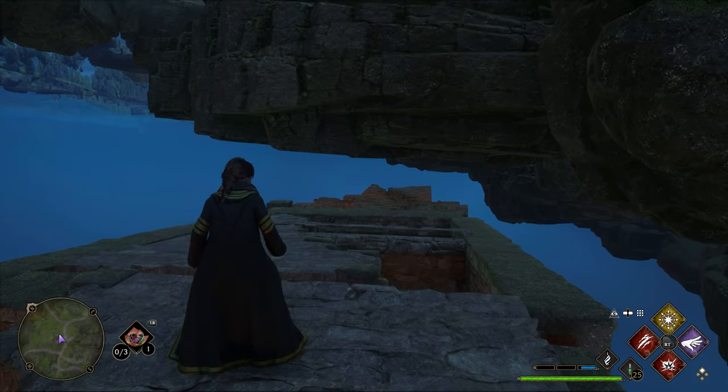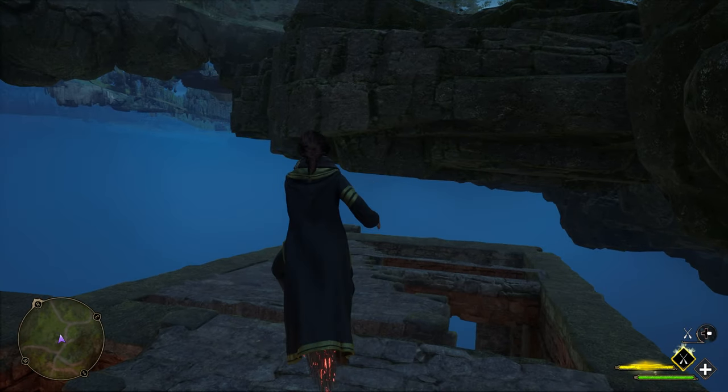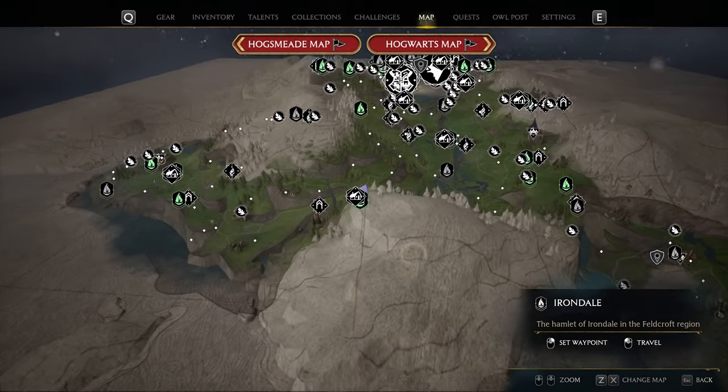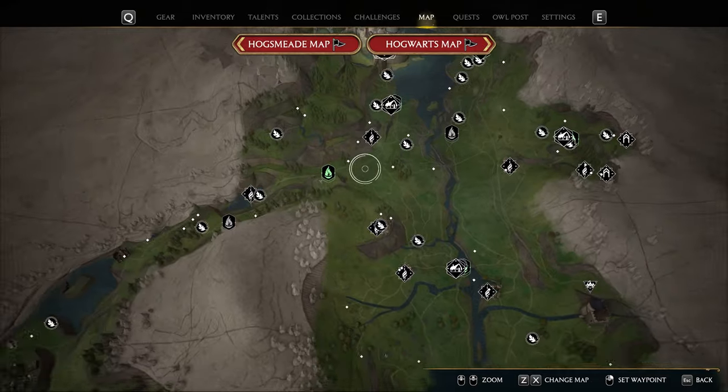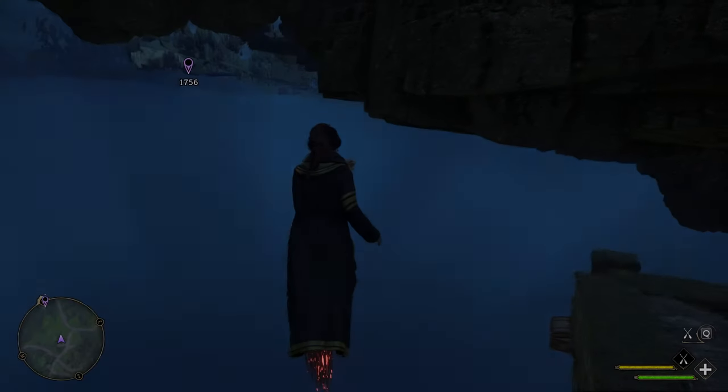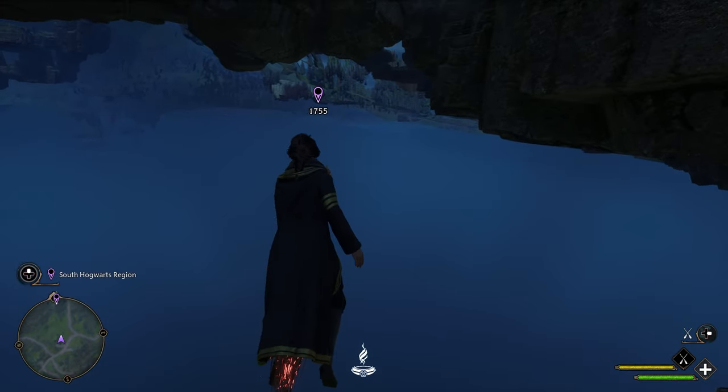Once here you'll be able to walk around and be able to fly. Once you're on your broom you'll want to open up your map and place a waypoint towards Hogwarts, that way you'll know that you're headed the right direction. This may take a little while depending on what broomstick upgrades you have, so we're going to skip this bit.